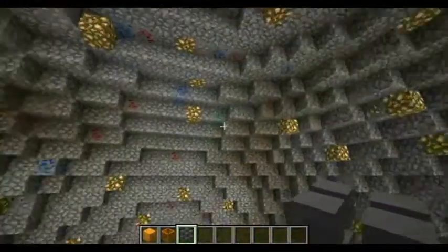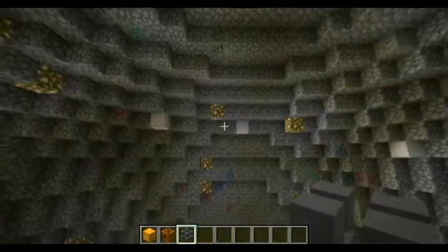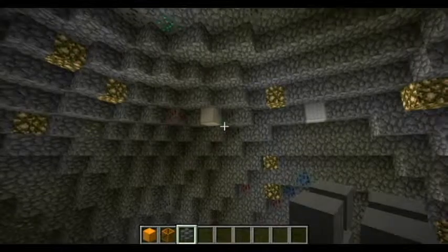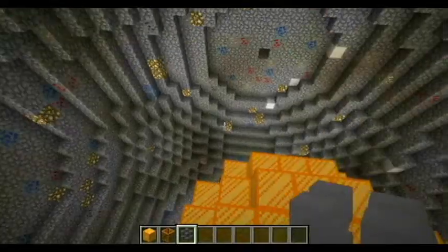And inside, on the inner part of the planet, it'll spawn in a whole bunch of random worms. So you can see there are blocks: iron, coal, redstone, lapis, emeralds. I don't see any diamond.